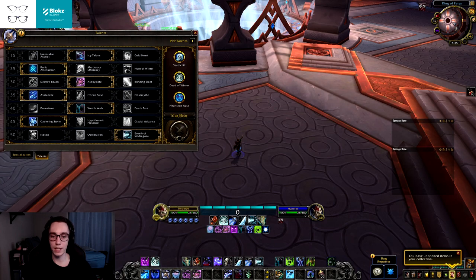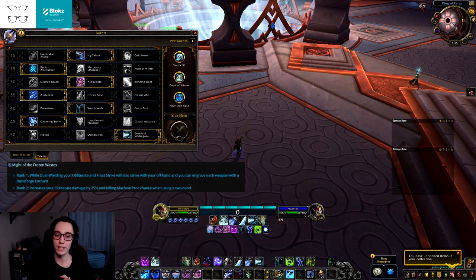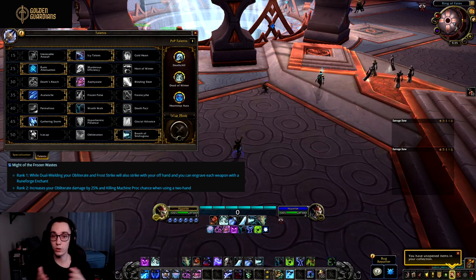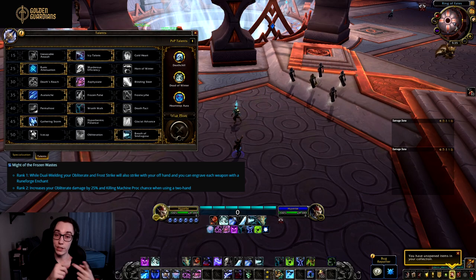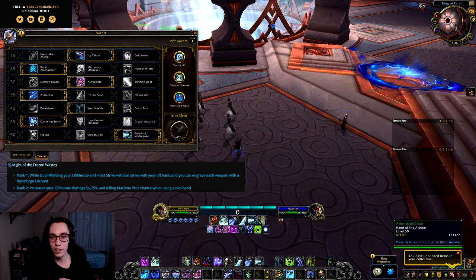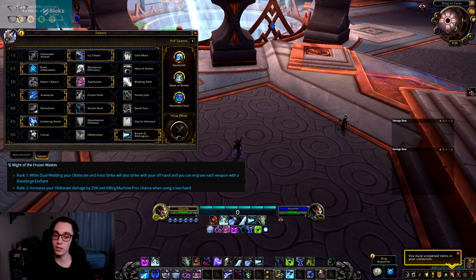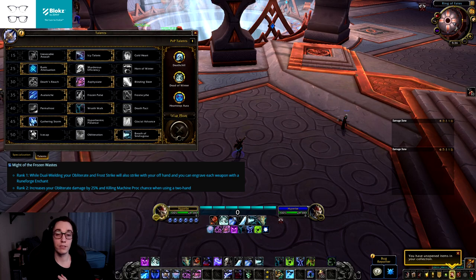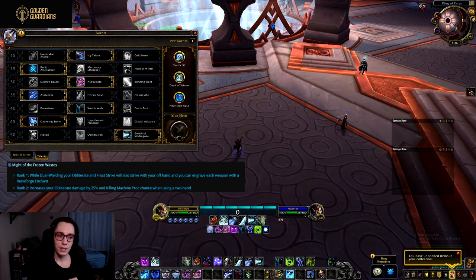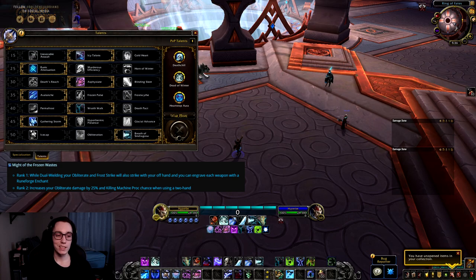First, as Frost DKs we are getting Might of the Frozen Wastes passive back. This was a passive from when DKs had the choice between dual wielding or using a two-hander. It makes dual wield Obliterate and Frost Strike work the same as they have since Legion — dealing damage with your main hand then hitting again with your off hand, with one Runeforge on each. The two-handed portion causes Obliterate to deal 25% increased damage and gives you a higher chance of proccing Killing Machine.